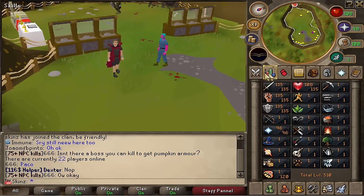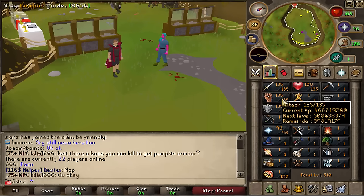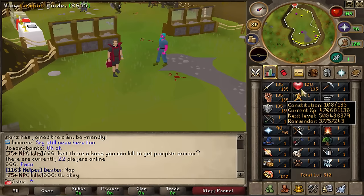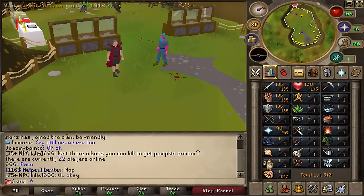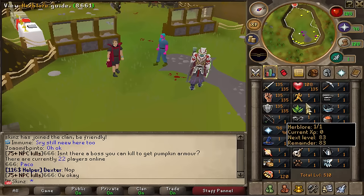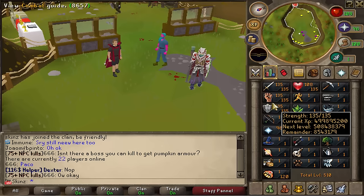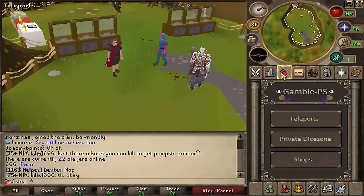Let's get started with these interface tabs. As you can see I'm level 167 at the minute, which means all skills go up to 135, except for dungeoneering which only goes up to 120. Every other skill goes up to 135 and I think it makes your combat level 188 when you're fully maxed. That's basically it for this tab.